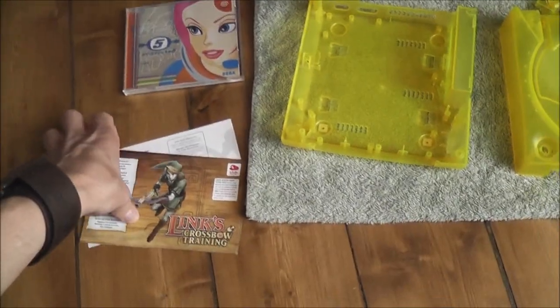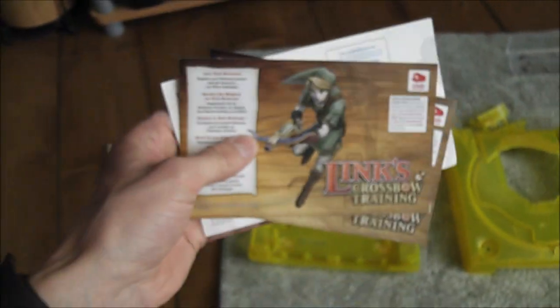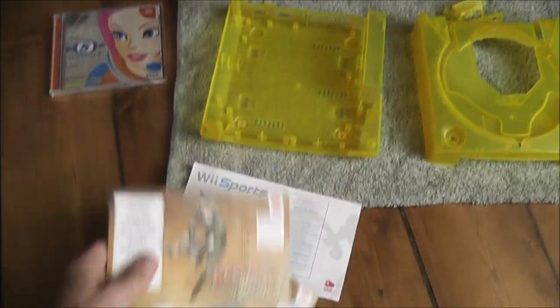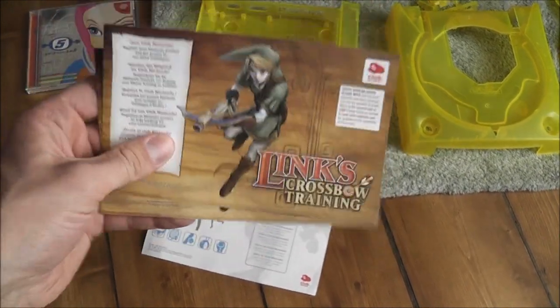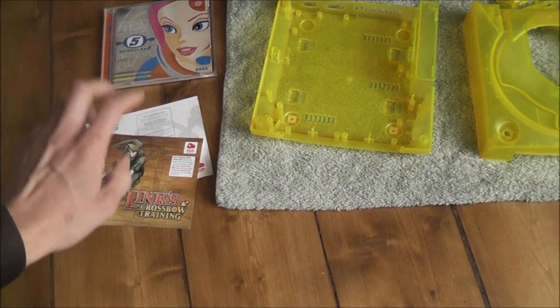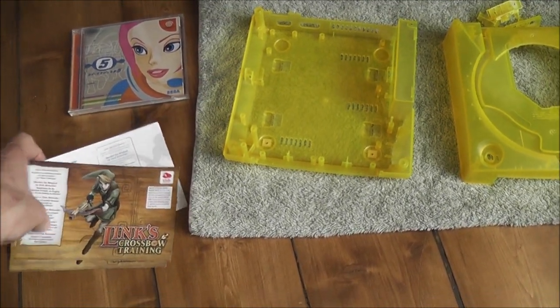The point of this video is I've got a couple of these Nintendo World, or Club Nintendo, points spare. I've got one for the Wii Sports and one for Lynx Crossbow Training as well. I've used one of these, I'm not sure which, but I've got one spare of each. If you want those, just let me know — I think they're expiring by the end of this month, so that's why I'm making the video.